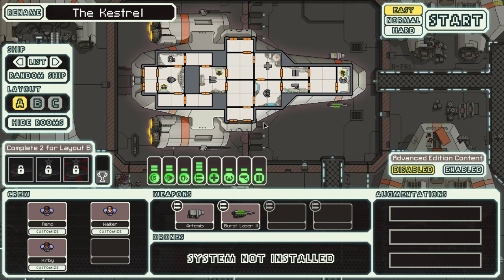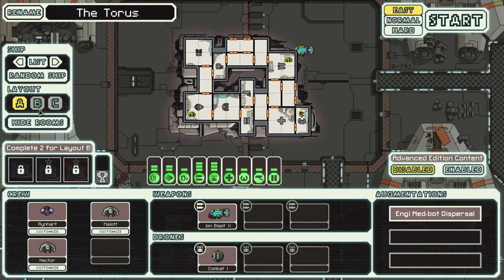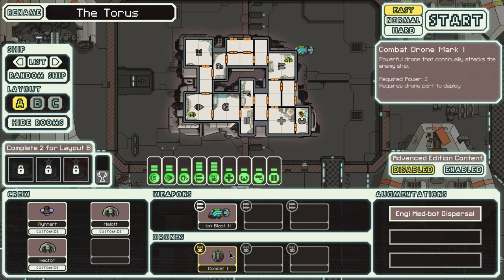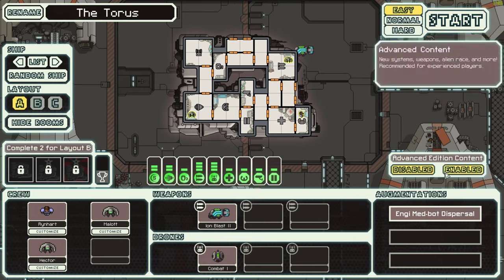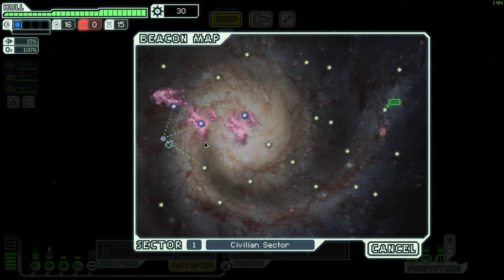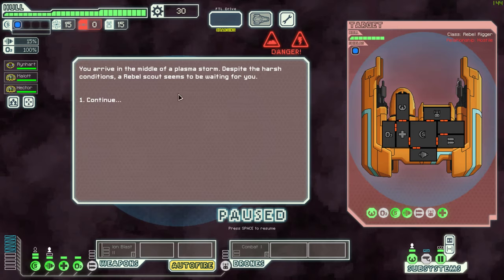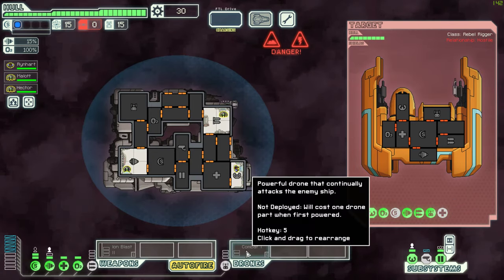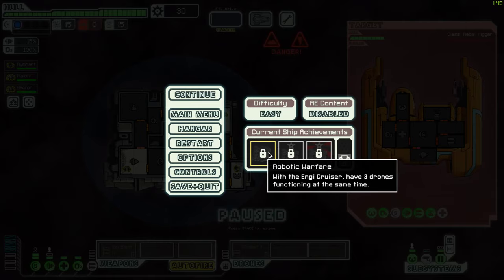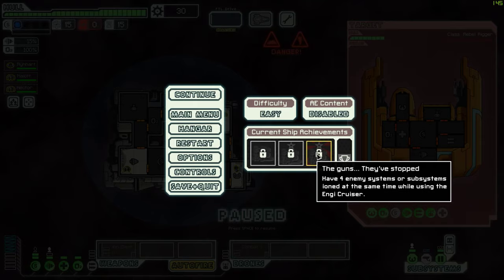Alright guys, FTL - we're jumping in again. This time I want to work on some challenges. I'm going to put it on easy using this ship because we like this ship a lot. It's got the drone advanced edition content. Now we're looking for a ship that's maybe not doing so well, like this one - middle of a plasma storm. Our achievements: we want to get 'have three drones function at the same time' and 'destroying enemy ship using only drones' - that's what we're gonna try to do.